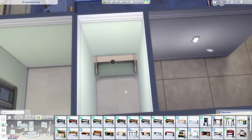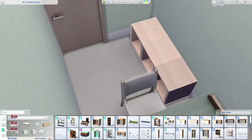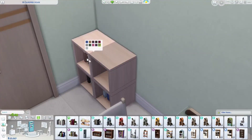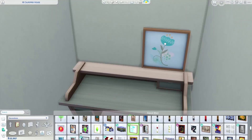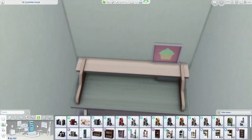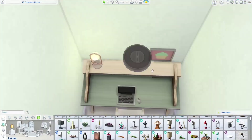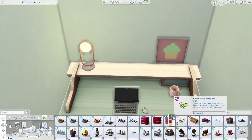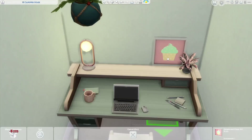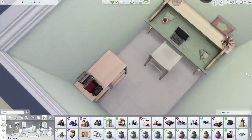Now we are working on this very small office space. It just has one of those desks from Eco Lifestyle and a cute shelf that I made from the modular shelves from Room Decorator, and I added some books to it and a storage box. This is a very functional space — just a computer and minimal clutter. I figured they don't need a lot from an office, just a space for a computer and some books, so that's what I did there.